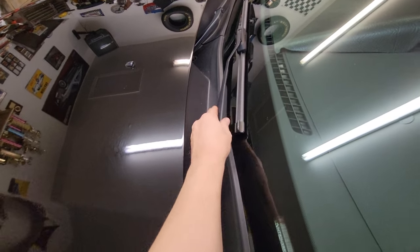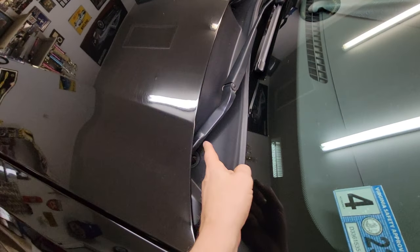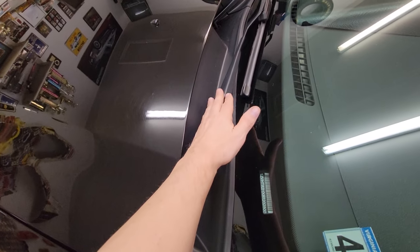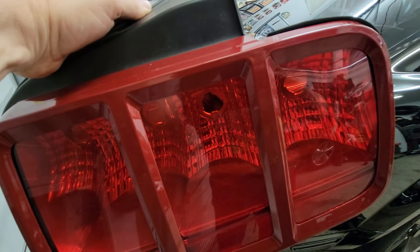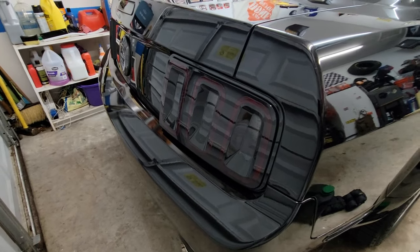Another issue is the windshield wiper arms constantly fading, chipping, and turning real ugly. You need a removal tool to take them off, but they're easily replaced or painted. Another item to consider replacing are the tail lights — you can always upgrade those.